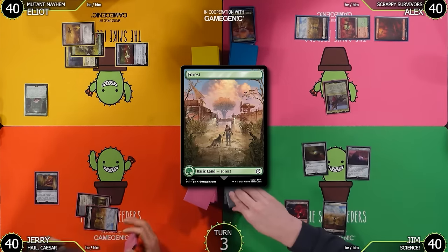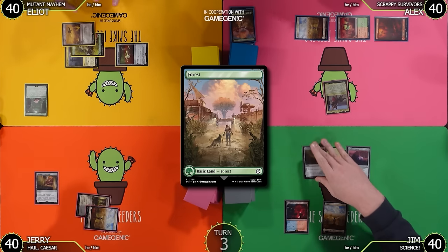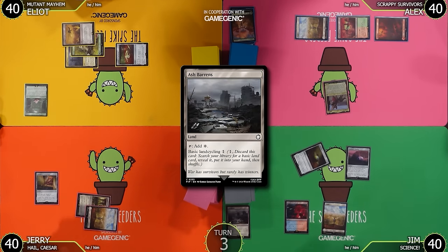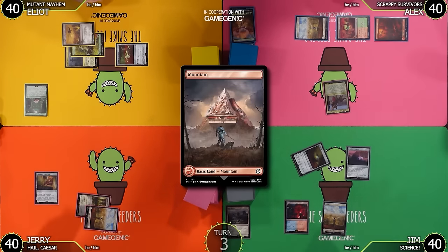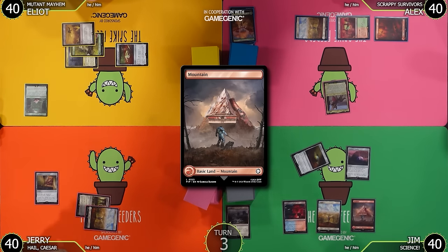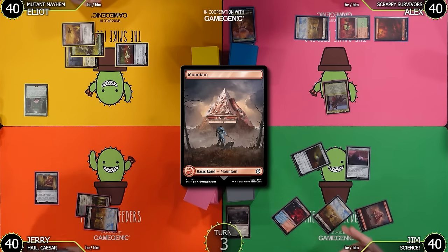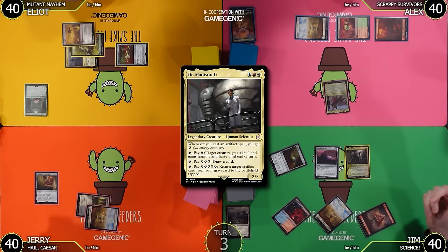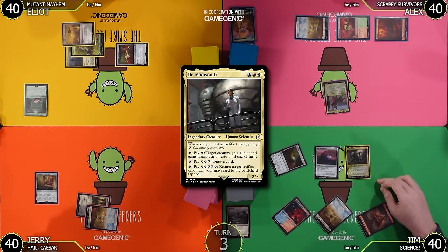I'll untap, draw, tap the Mind Stone for colorless, and cycle this Ash Barrens to get a Mountain to hand, then play it. I'm gonna tap my Temple for blue and cast my commander, Dr. Madison Lee — a 2/3. Whenever I cast an artifact spell I get an energy. I can tap her to remove one energy to give a creature +1/+1 and trample and haste, pay three energy to draw a card, or pay five energy to return a target artifact from my graveyard to the battlefield tapped.